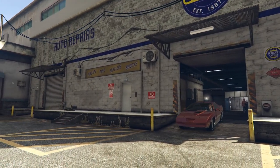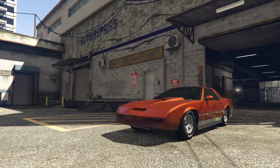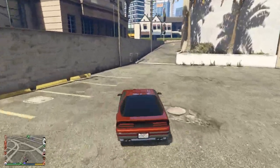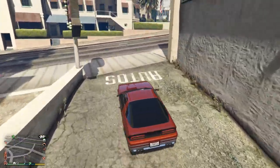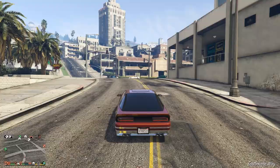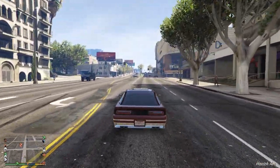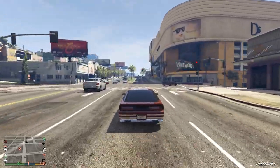The only way to get your missiles back on the Ruiner 2000 is to go into your interaction menu, despawn it, and then spawn the vehicle back in. Which is not the most exciting thing in the world, especially when you only get 8 missiles as it is. A vehicle like the Oppressor can fire four times the amount of missiles this vehicle carries.